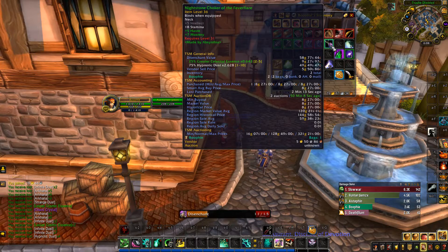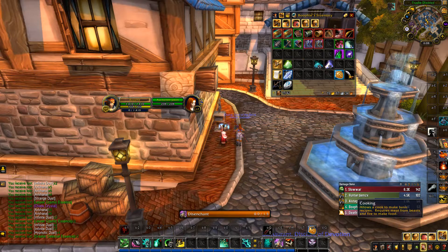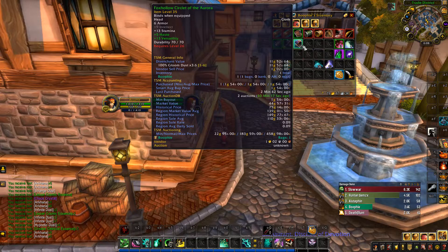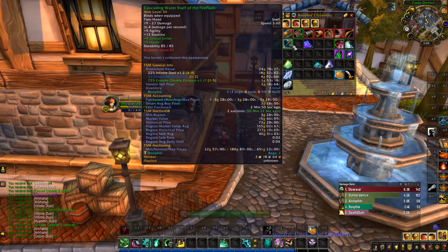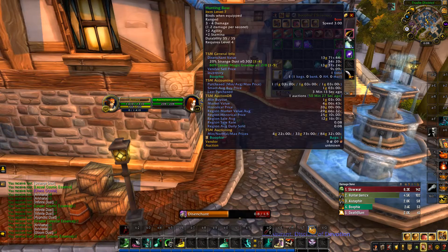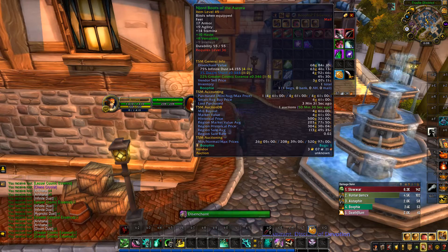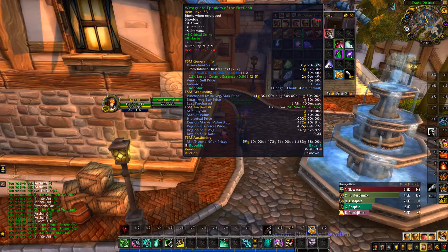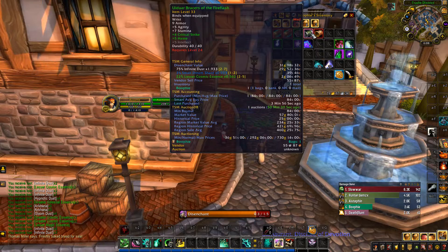Once we have a decent amount of cash we'll level up cooking and enchanting and get scrolls up on the auction house along with cooked food. While we're still leveling and short on gold, I'm also thinking we might do some fishing — max out fishing and try to make 10 to 20k gold from it.